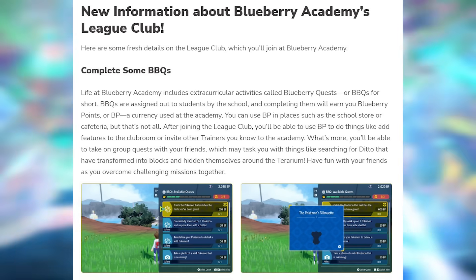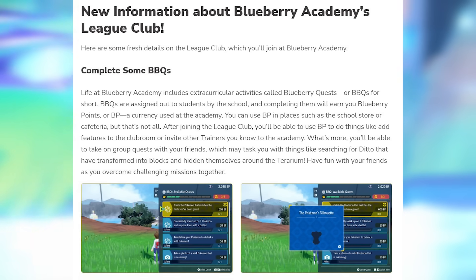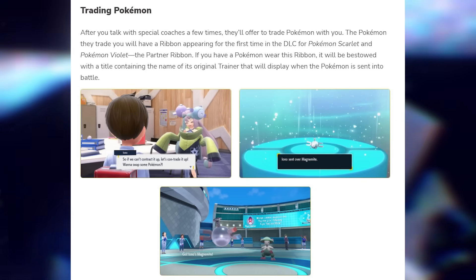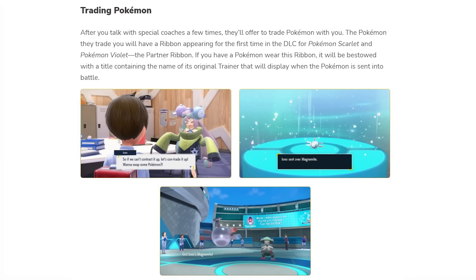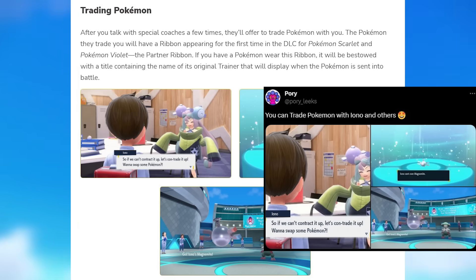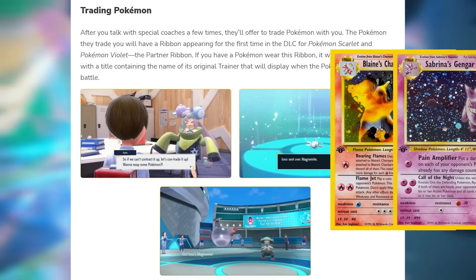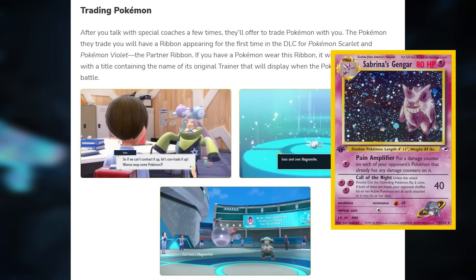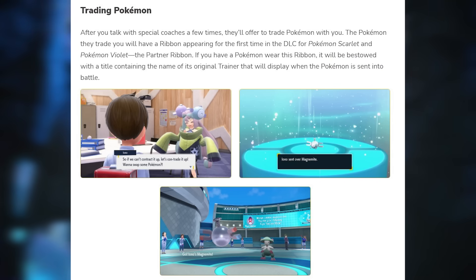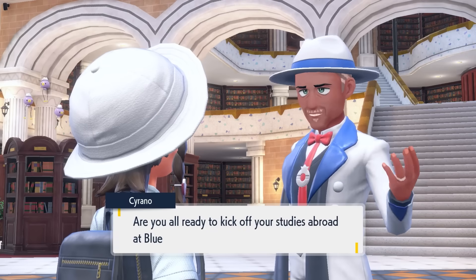That obviously leads to the idea that a lot of gym leaders and characters from the main part of Paldea are going to be coming back. We saw that you can trade with gym leaders, so you can get things like Iono's Magnemite, which I thought was pretty cool. This is one of my favorite takeaways from the trailer — the opportunity to trade with Iono and other trainers and maybe get some really cool Pokemon. I hope they look at this in the future; it'd be cool to get like Blaine's Charizard or Sabrina's Gengar.